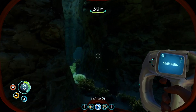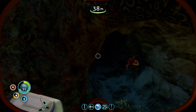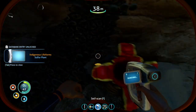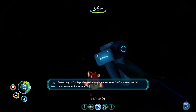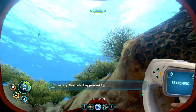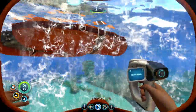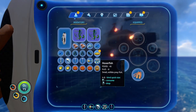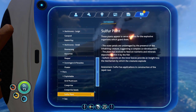Outdistancing them that time because I ran fast enough. 30 seconds — I'm going to go ahead and swap tanks so I can finish a little stuff down here. They come out of sulfur plants, and that's where you get your cave sulfur. I didn't get it scanned before it detonated. Detecting sulfur deposits in the local cave systems — that's what I was grabbing out of the sulfur plant.